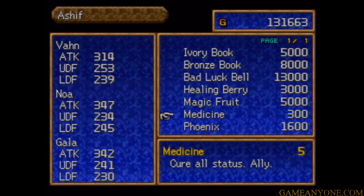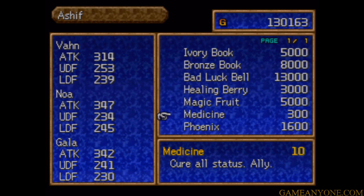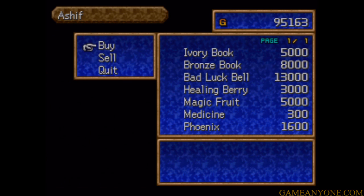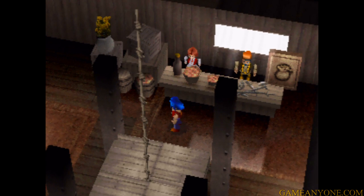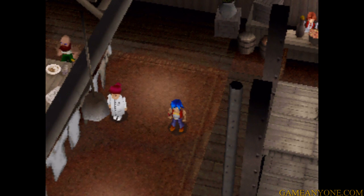We don't really need the phoenixes or the medicines, but we'll buy a few. We can also probably stand to buy some magic fruits for magic recovery — we'll bump up to ten. We've got quite a bit of points on our point card now, so that's cool. It's really cool that you can buy the ivory book there — now we've got three, so we can place one on all our characters and not have to worry about switching them around between battles.